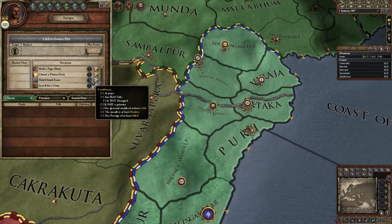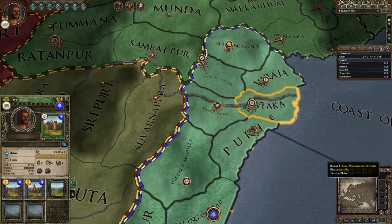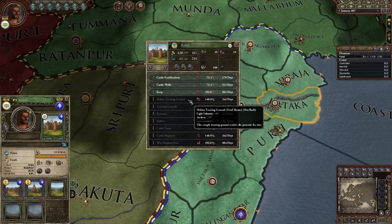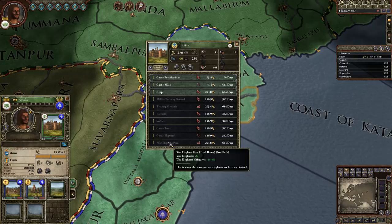Those are the major differences there that we'll be going over more in depth as we play through the game. This is just kind of a looking-over-stuff episode. We'll get war elephant pens - that's our special unit building type here. Not going to get many war elephants.